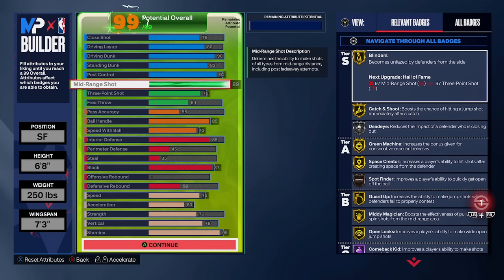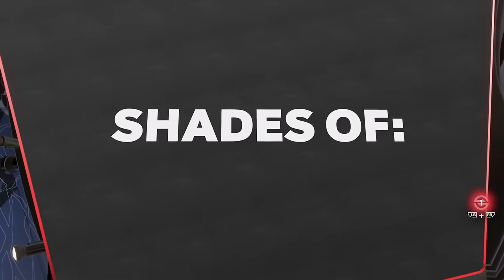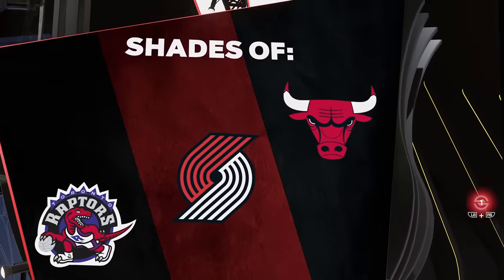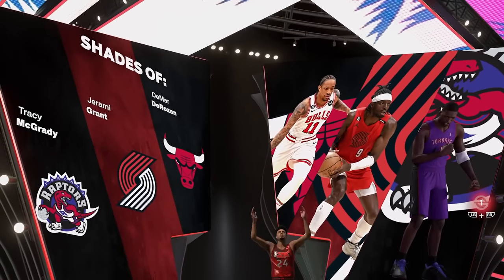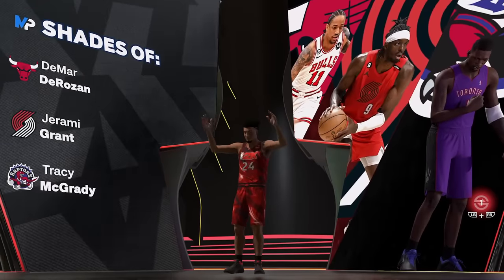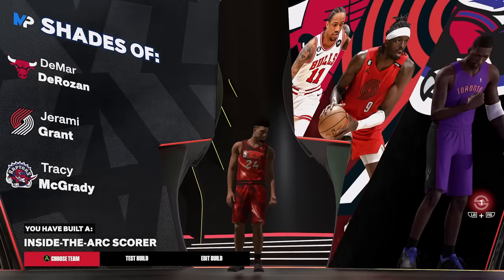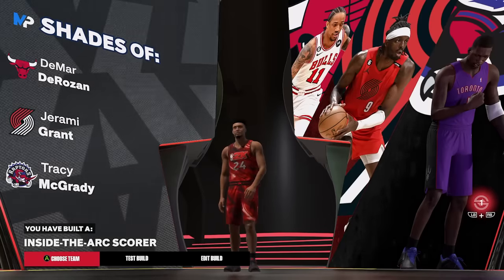Let's go and see the build name. It's showing Chicago Bulls, Blazers, and Raptors — comps like DeMar DeRozan, Jeremy Grant, and T-Mac. The build archetype is "Inside the Arc Score." That's actually not a bad build name if I say so myself.